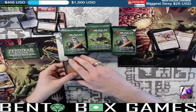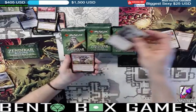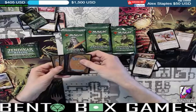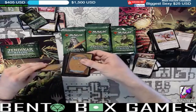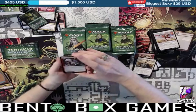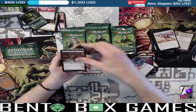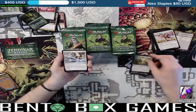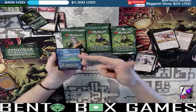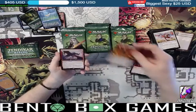Let's keep the rare on the back and get through the uncommons. Luminarch Aspirant as our rare. Song Mad Treachery, Merfolk Wind Robber, Goma Fada Vanguard, Feed the Swarm, Negate, Nemana, Skitter Sneak, Reclaim the Wastes, Disenchant, Kazandu Stomper, Farsight Adept, a showcase Skyclave Squid, Royal Eruption, and Sizzling Barrage.